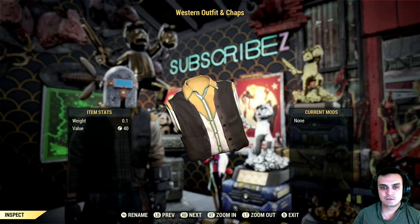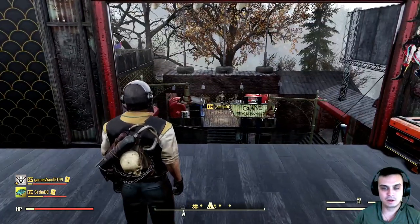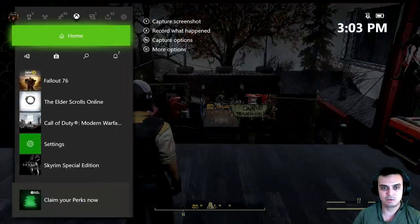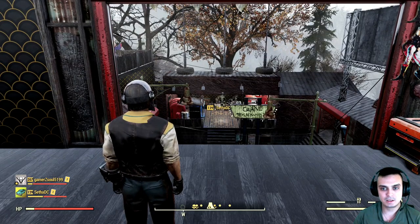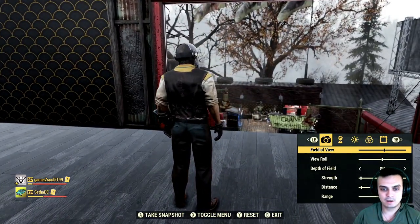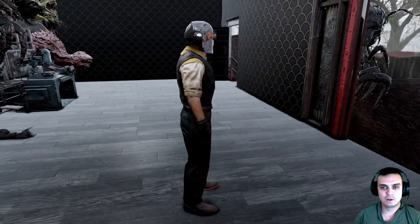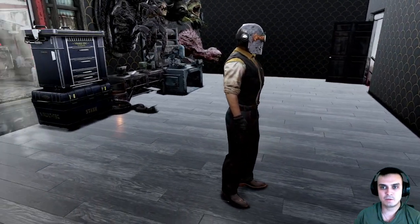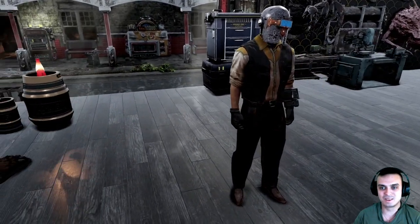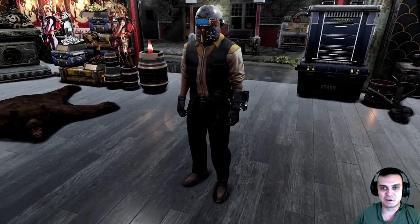First things first, let's take a look at how the outfit looks. Let me remove that backpack so you can see it really good. That's how it looks from the back. I didn't put any specific helmets with it, but actually this gladiator helmet looks really nice with it — makes it look like a Western Smith guy or something like that.